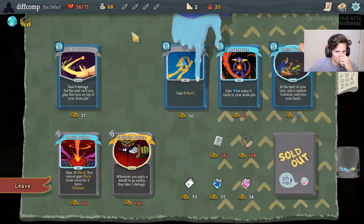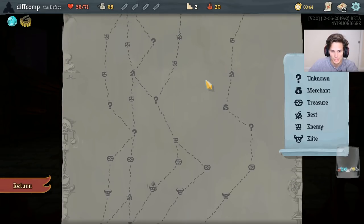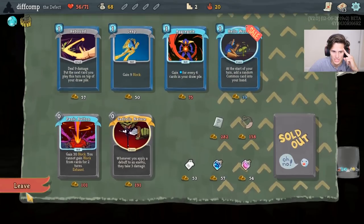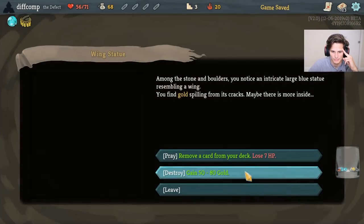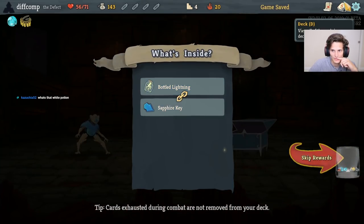We can even buy a potion because we're going to go for an elite. We want the Front-Loaded. Last time we totally forgot about Front-Loaded - we got everything else in the deck but not Front-Loaded, so that was an issue. There was another shot, so I'm going to get the gold.